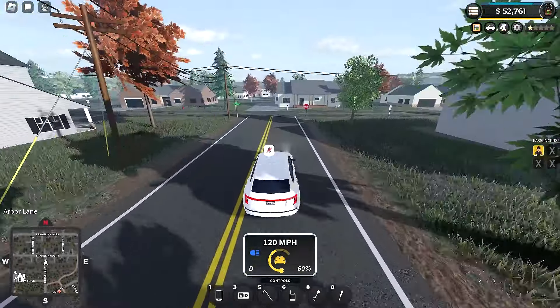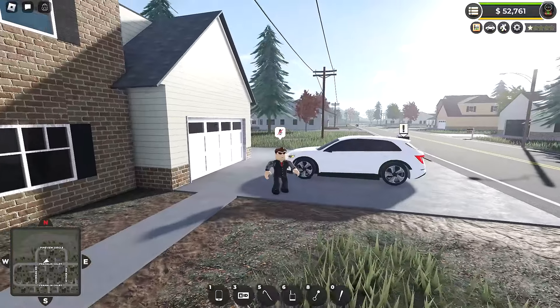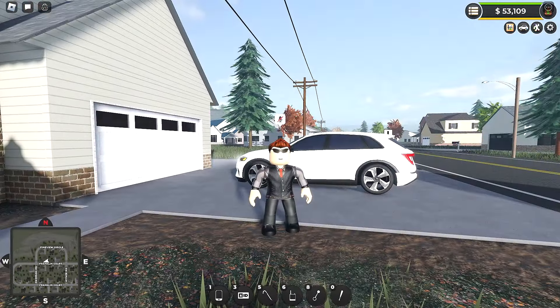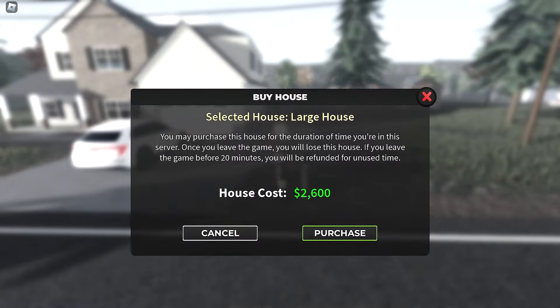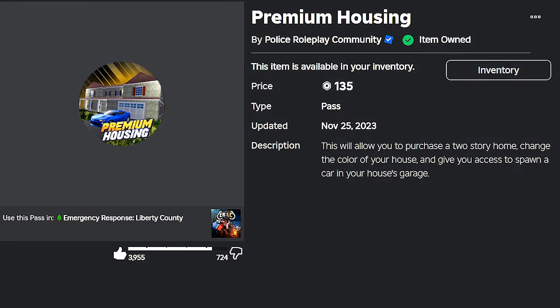Moving on to the Premium Housing pass — this is one of the more disliked and less bought passes in the Emergency Response community. Coming in at 135 Robux, I actually think it's slightly underrated. It's on the cheaper end of the spectrum. Again, if you have this pass, you don't get houses for free — you still have to pay for them. With premium housing, you can now buy two-story houses, whereas without this pass you're limited to one-story.